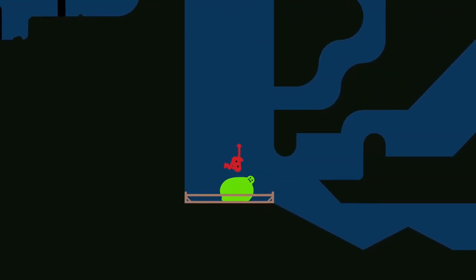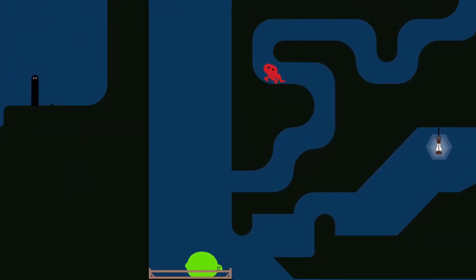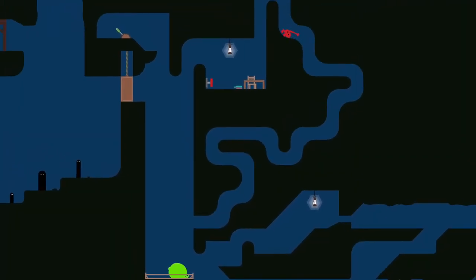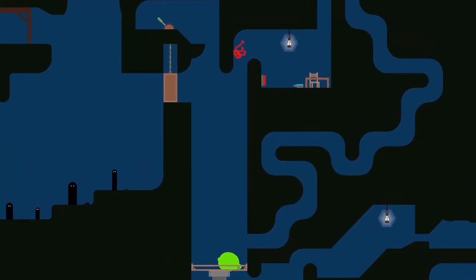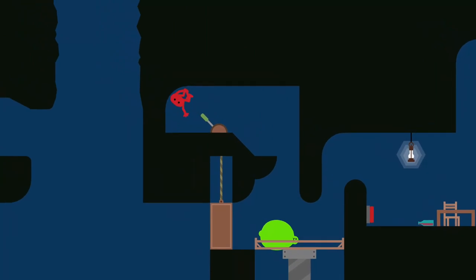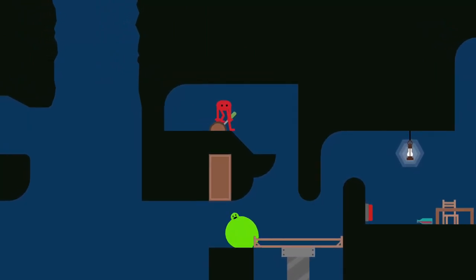Jump on Ernie to reach the ledge to the right and follow the passage all the way around to the top room. Hit the switch to bring the elevator up to your level. Drop down and jump on Ernie to reach the lever at the top of the elevator shaft. Kick the lever to open the door and Ernie should return to his mother.